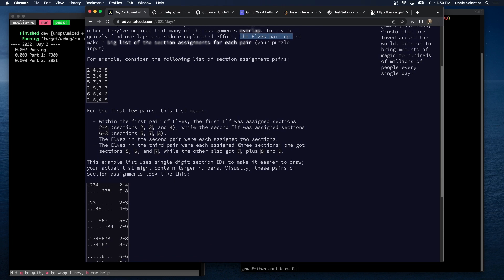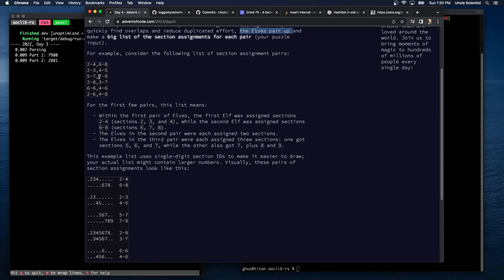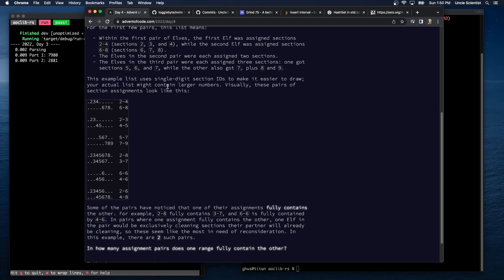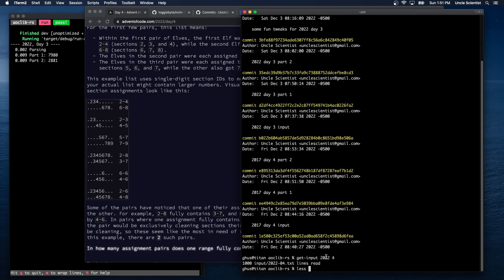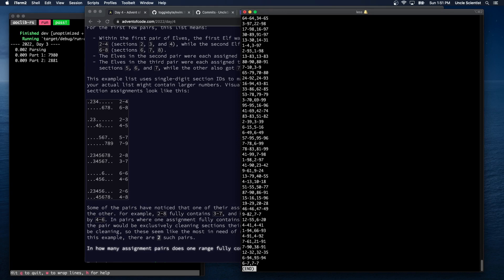The elves in the second pair are each assigned two sections — two and three, and four and five. The third pair has three sections each — five through seven, and seven through nine. This example list uses single-digit section IDs to make it easier to draw. Your actual list might contain larger numbers. Let's get input for 2022 Day 4. There are a thousand entries — looks like mostly small numbers, so we can probably use u-size or i32.